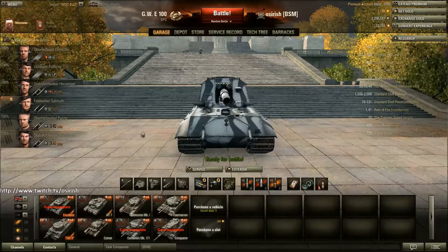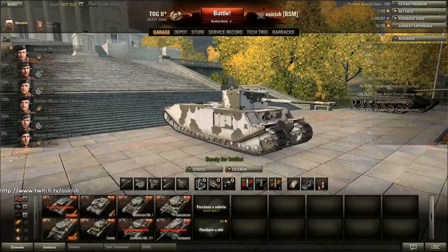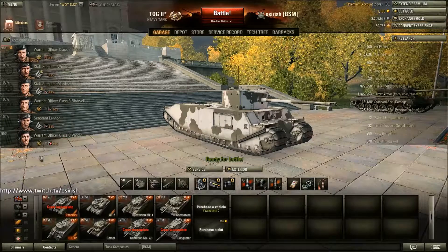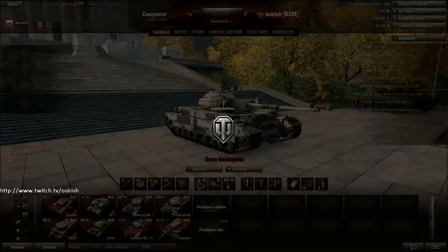Moving on to the UK - this is a nation I started fairly recently, so I don't have that many tanks and there aren't that many lines to go down. I've got the Excelsior for training up crews, and the TOG for training up crews. As you can see, I've got my future Conqueror crew in the TOG. I switch the Conqueror crew from the TOG to the Excelsior when I want to get them trained up. As soon as these guys are trained up to where I want them, I will move them into the Conqueror, which is still stock.